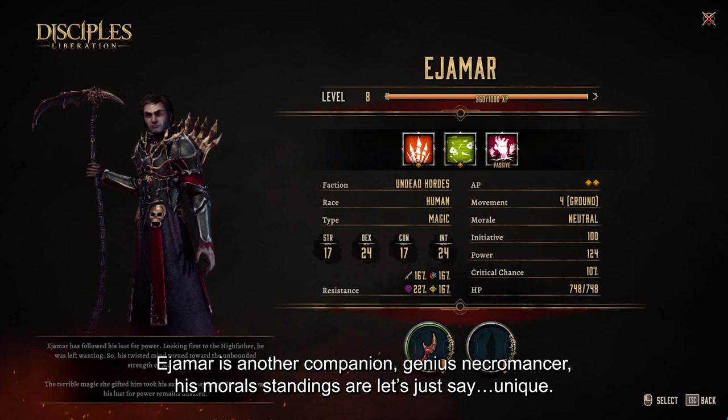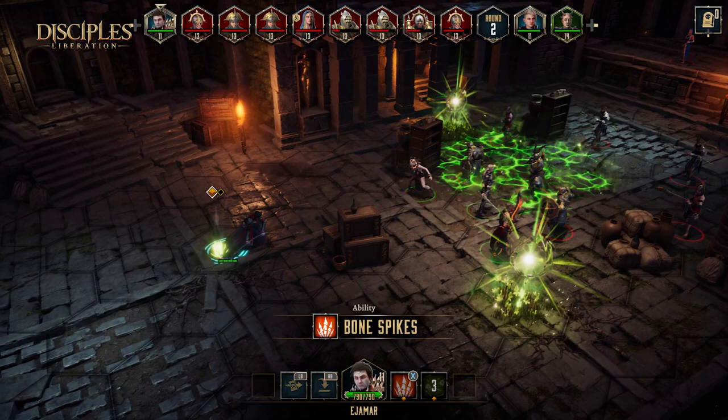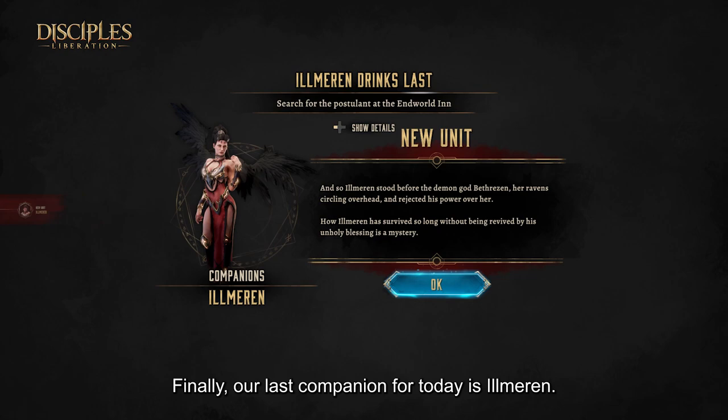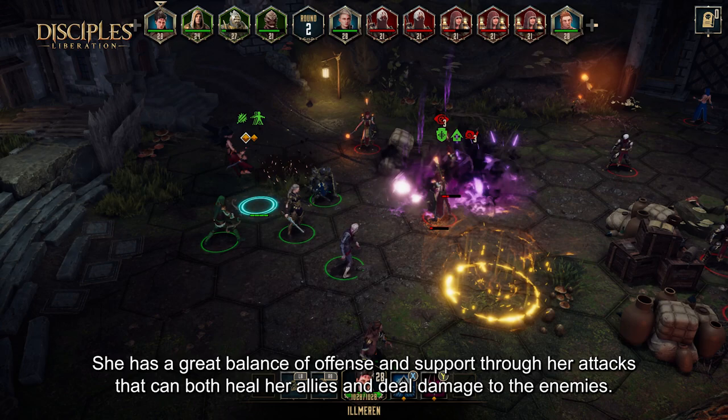Hejamar is another companion — a genius Necromancer, let's just say unique. Raising the dead comes naturally to him, on top of being a great offensive character. Finally, our last companion for today is Ilmoren. She was originally an Angel that joined Betrazen's Legion and has become an Errhenius as a result. She has a great balance of offense and support through attacks that can both heal her allies and deal damage to the enemies.